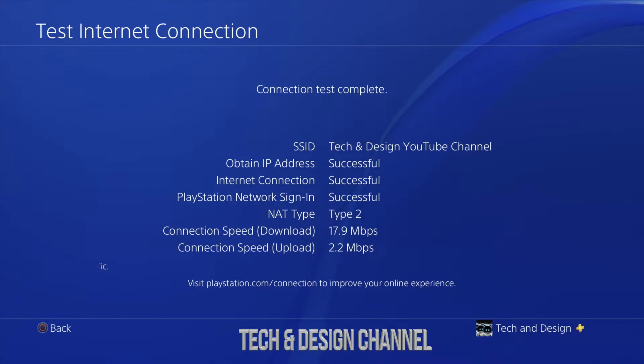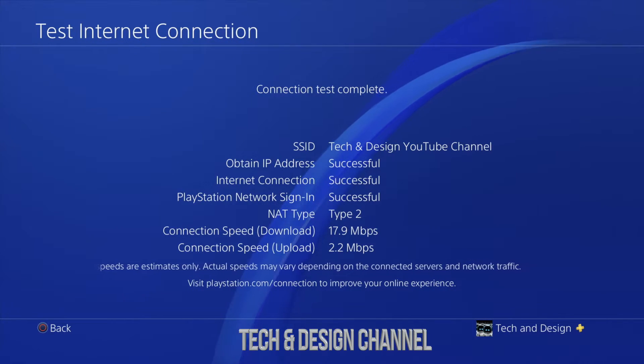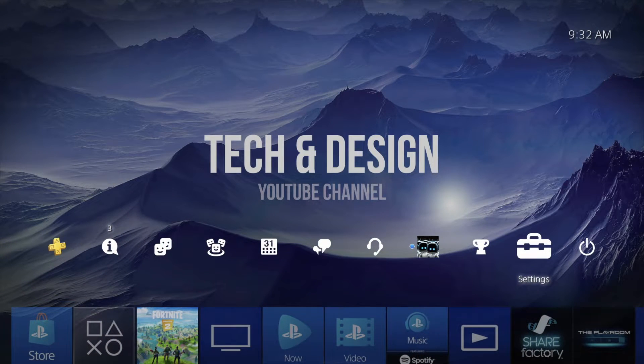But that's okay, that's just kind of the standard. Anyways, that's how you guys can run the test. Everything's good — it's supposed to say successful and tell you your internet download and upload speed. That's it for this test, you can just go back. We're all working, it's all good, and we can go ahead and play online.